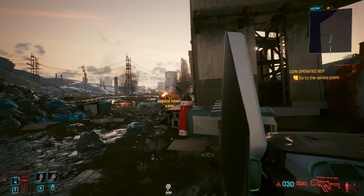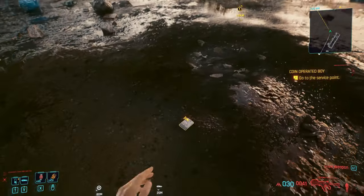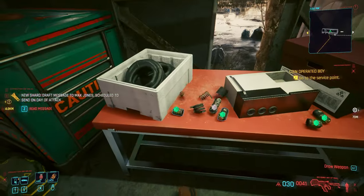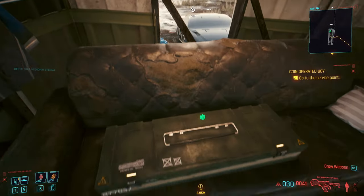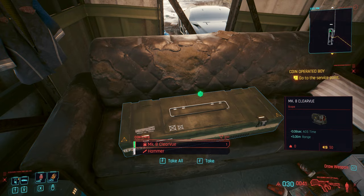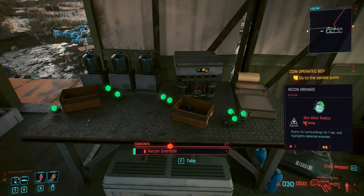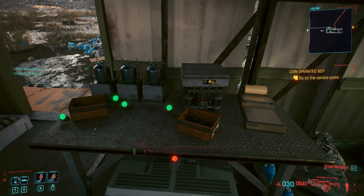Let's go outside and see what we can take here. We can take this shard, and there are a lot of items right here. Not only that — you can also take a pretty awesome hammer, and right over here there's a recon grenade. There are a lot of grenades on the table.